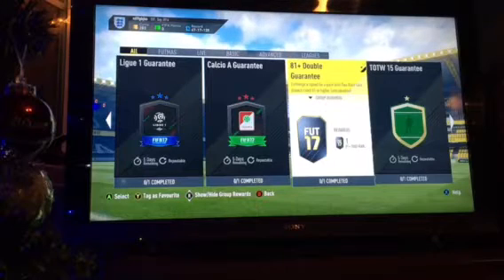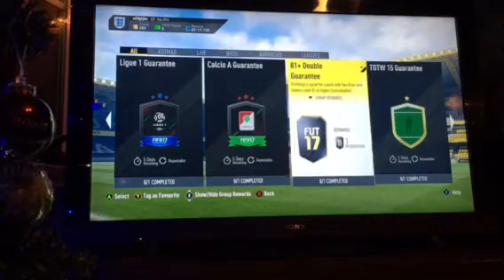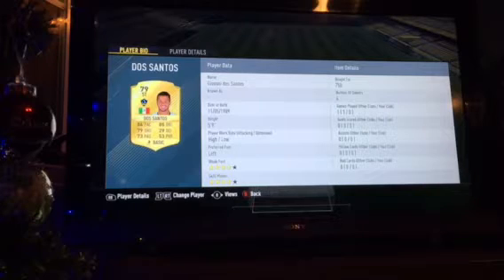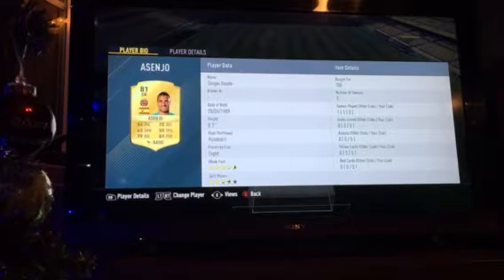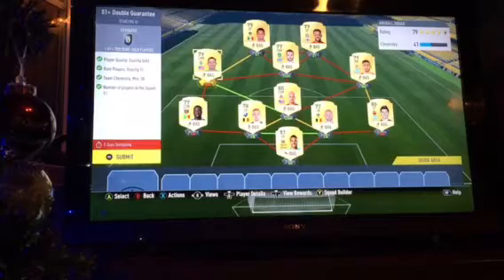Welcome back to another video. Today is a cheap — very cheap — way to do the 81-plus double guarantee. I've actually got the players this time. A synergy of 750 coins — these are pretty much all on open bid. Dos Santos at 750, I packed in. It's not a lot, but 650 — yeah, you can see all the prices. This will cost about four or five thousand coins.